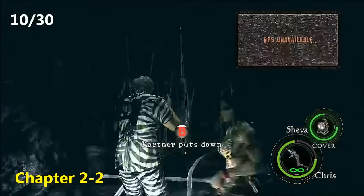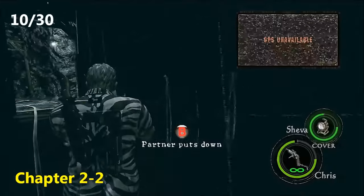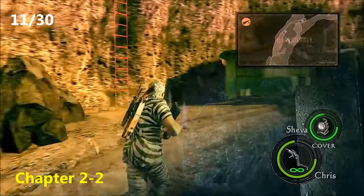Now for the tenth emblem, still Chapter 2-2. You're going to come to an area where you're crossing this bridge with Sheva, and you will see to your right there, glowing in the distance in the dark, is the tenth emblem.